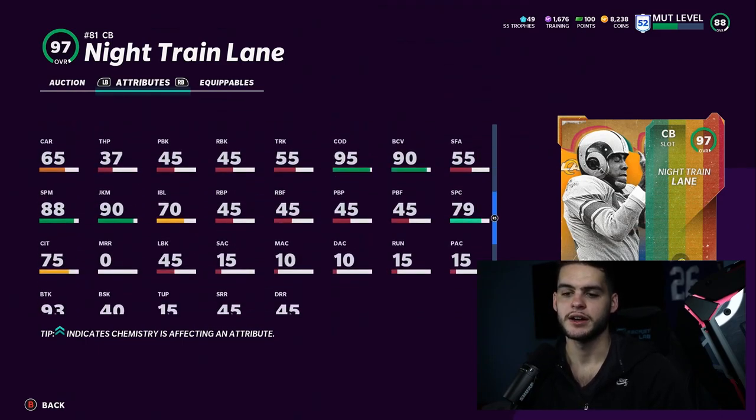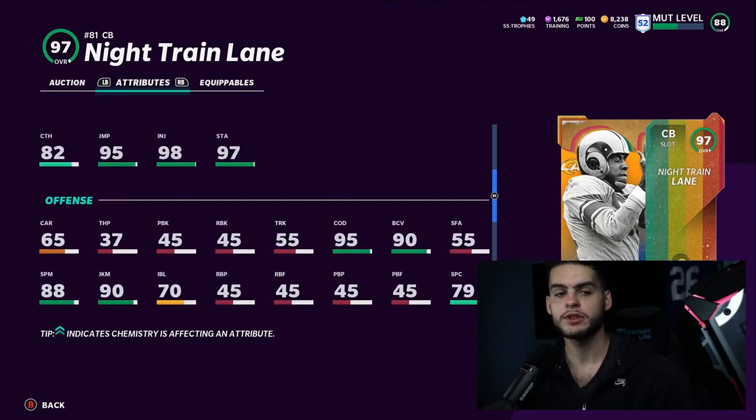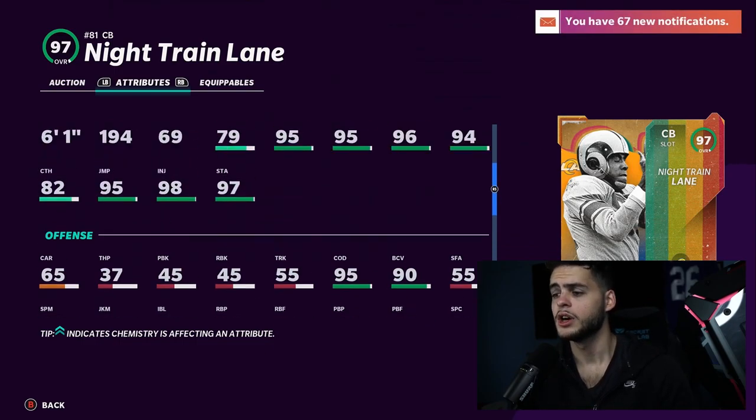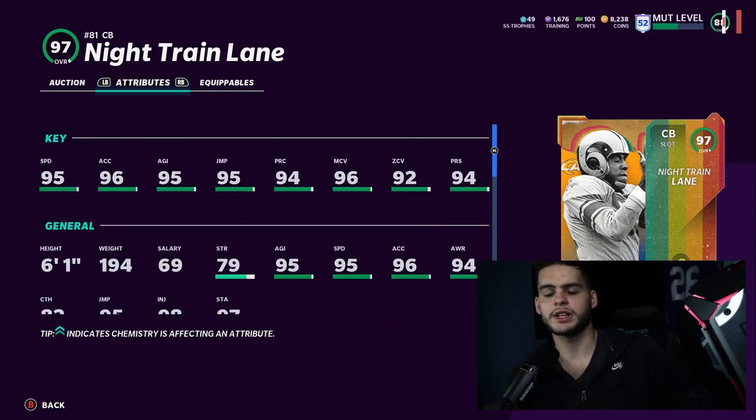What matters to me: he's going to get 80 strength powered up, 95 jumping, 82 catching, 90 juke move, 75 catching in traffic, and 80 spec catch. When you have a good spec catch and catching in traffic at corner, you're going to go up and get picks that look like you're almost a wide receiver. Some cornerbacks can only get picks if thrown right at them, but Night Train Lane — like Deion — will go up and completely moss the wide receiver.